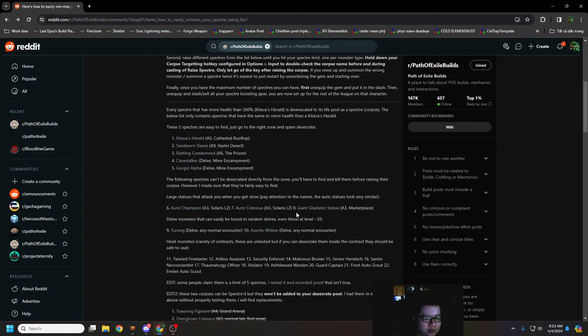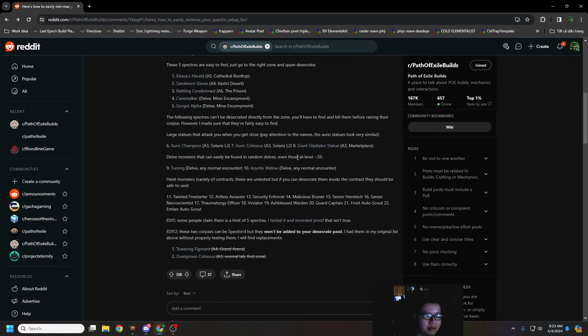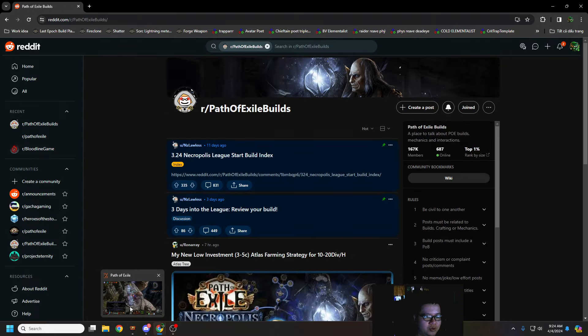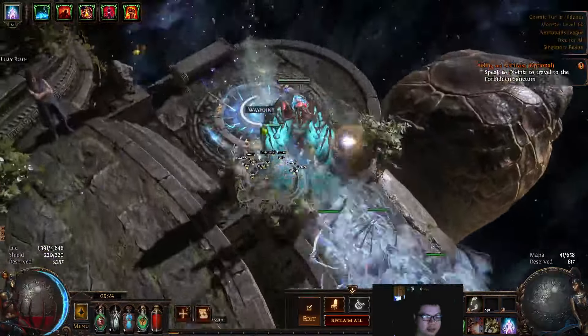I just want to quickly show a bit of the thread in video form. Basically, these are the 5 easiest high-life Spectres to get: Kitava's Herald, Sunworn Slave, Ratling Condemned, Cave Stalker, and Gorgul Alpha. You go to the zone listed for each one, desecrate there, and you will eventually find those Spectres.